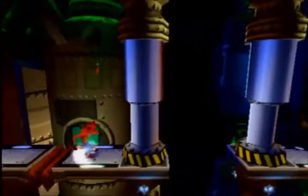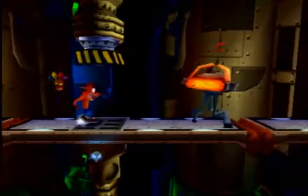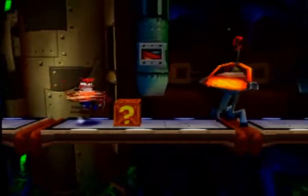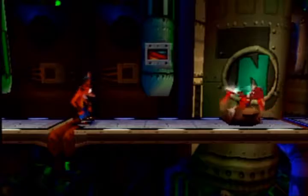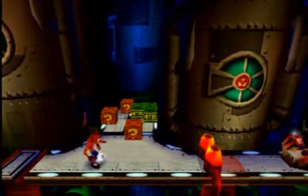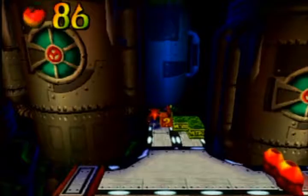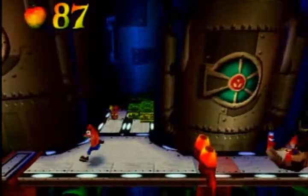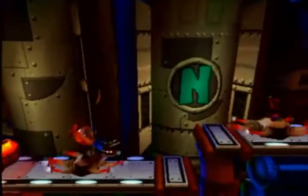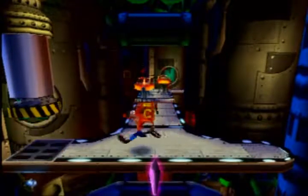Yeah, we have some Cortex symbols along the walls. I guess if you really had no indication that Cortex was the villain, then all of these faces of Cortex would be your big hint that maybe you're exploring a level in Cortex's area. Although the crystals are here, it's implied that he already owns it. Maybe I should not even bother trying to analyze the plot of a platformer - that seems like something that's a bit silly to do.